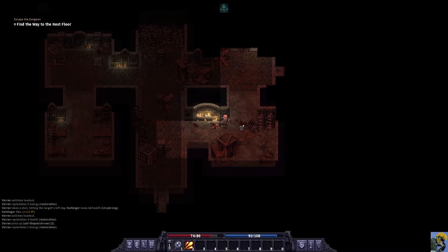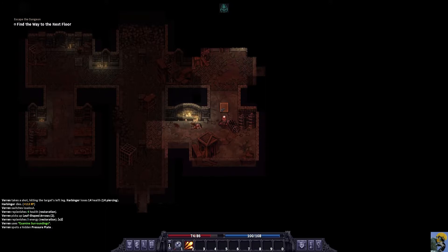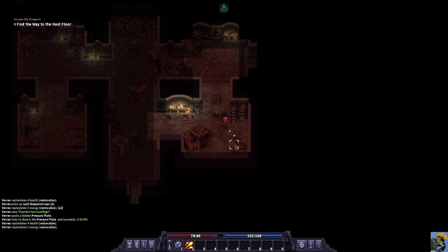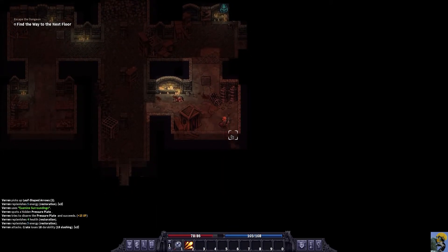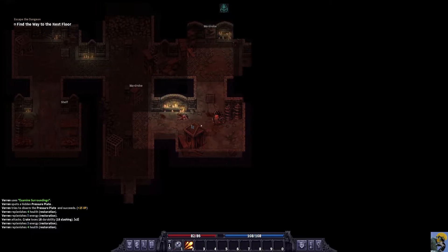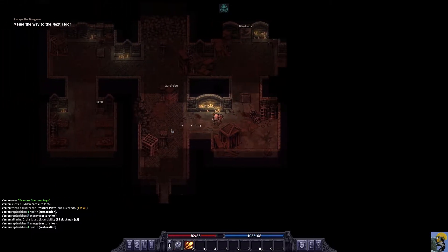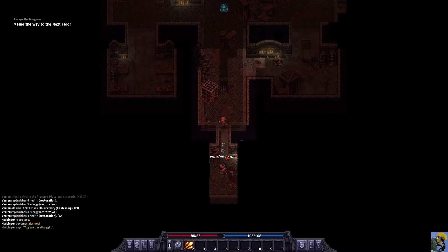I'm gonna step around here and look around — there's a trap. And we actually disarmed that trap. We got 25 experience for doing that because we're doing a good job. Let's break that up. There are some human cages. I don't know what this box is — it looks like a confessional.